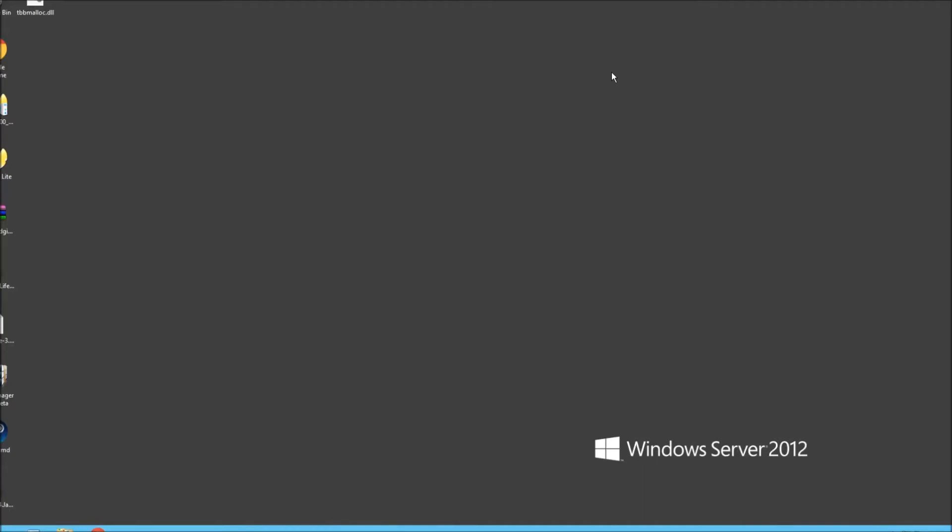What is up? Welcome back everybody, another video brought to you by Rib. Today I'm going to show you how to set up a GTA 5 server with Essential Mode — the latest version of Essential Mode — and CouchDB.